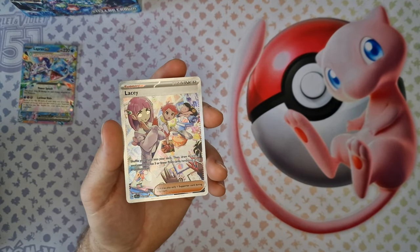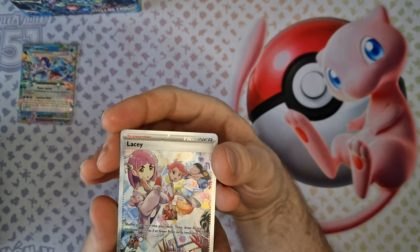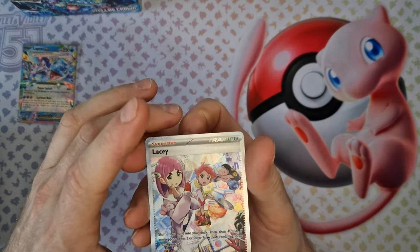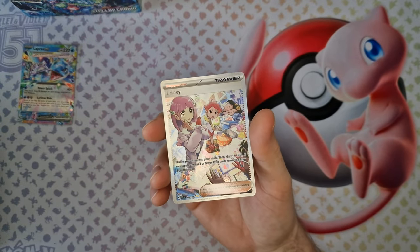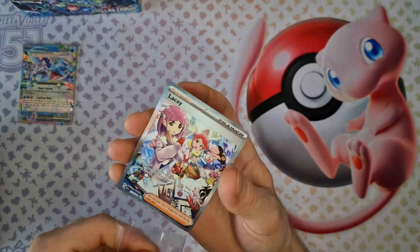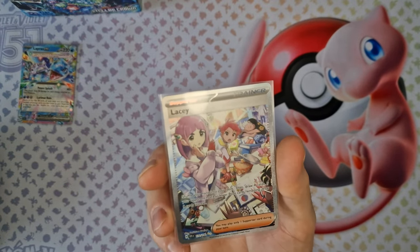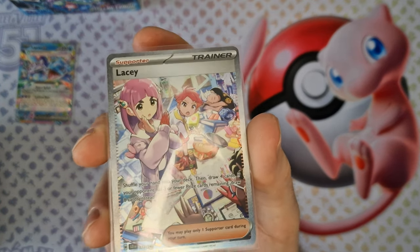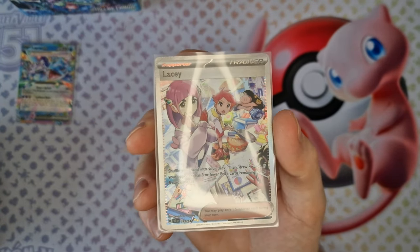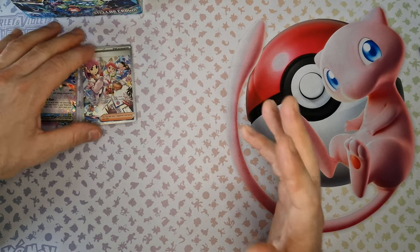Lacey — nice. Error trainer. Last card is nothing, but this is one of the best cards from this set. Wow, I don't believe there's a drop. Leslie and Brian — it's the top trainer in this set.